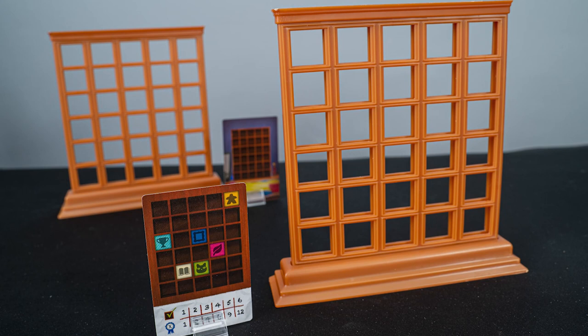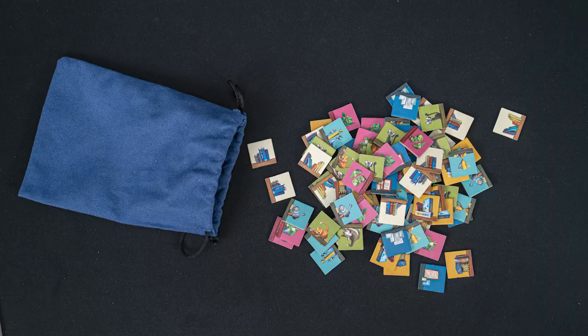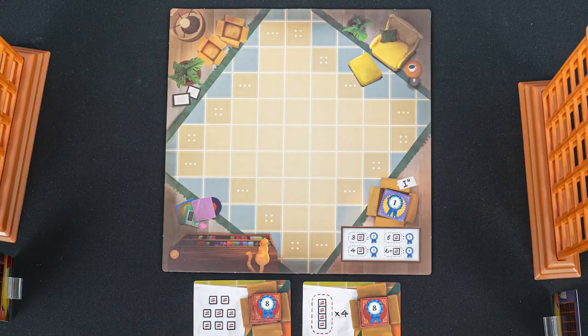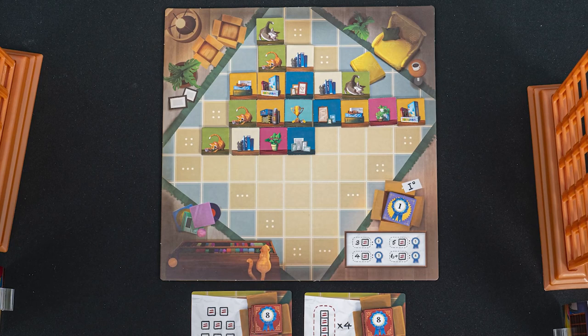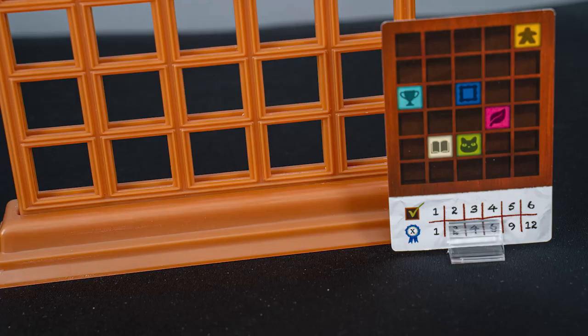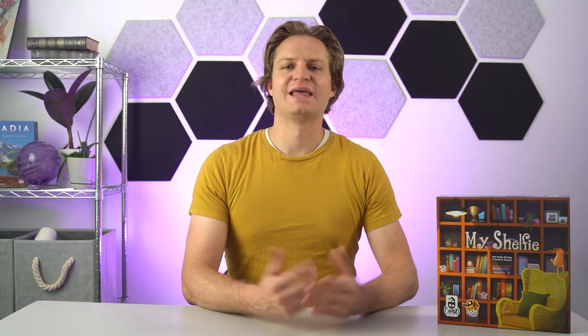Shuffle and distribute one personal goal card to each player. You even have a handy-dandy standee to help keep your goal card visible to you, but not other players. Place the endgame token onto its space on the board. Place all the item tiles into the bag and give it a good shake. Set out tiles on the board for the number of players, the three and four dots being used for a three- and four-player game. Randomly choose a start player, giving them the chair, and you're ready to start the game.